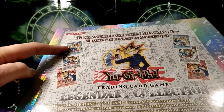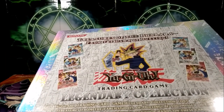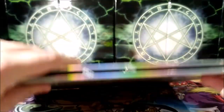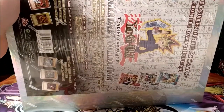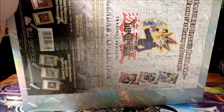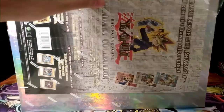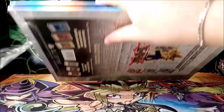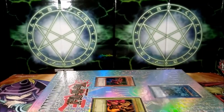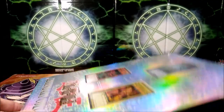First set two times, my favorite set two times, and Pharaoh's Servant — one of my favorite sets — also twice in this box, instead of having the usual Invasion of Chaos and Magic Ruler, or Spell Ruler actually, and Dark Crisis, which I believe usually is also in there. So instead of having those packs, we have some reprinted packs of awesomeness. The Konami seal is off and we have some very old school stuff in here.